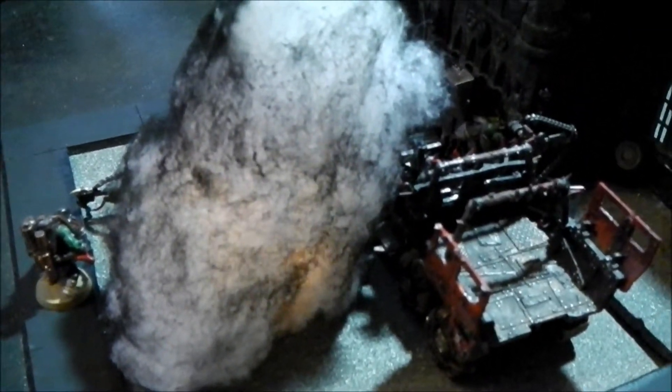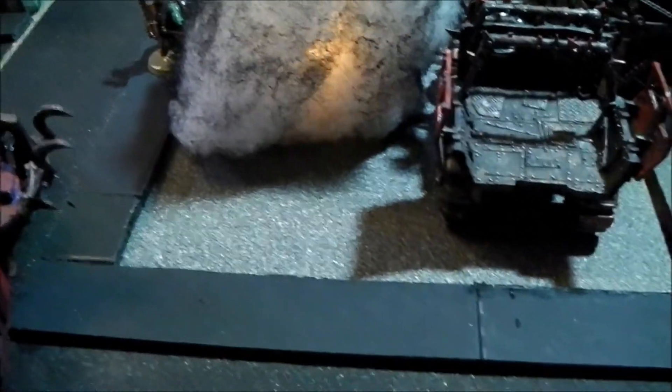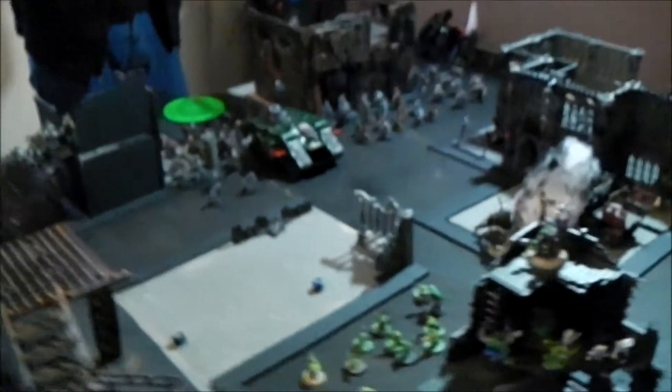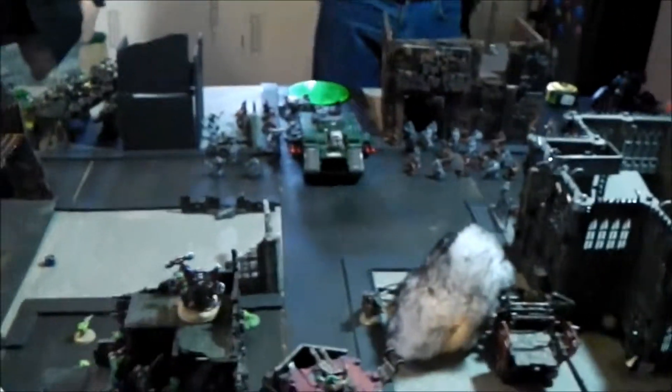Quick recap — we're in the Shooting Phase, Chaos Turn 1. That smouldering ruin is my freshly painted Morkanaut, first time on the table. One of the Burnas inside died, and it killed nine Gretchin and the Runtherder — the remaining two ran off the table. Chaos is having more success than us. They ran the Raptors as well.